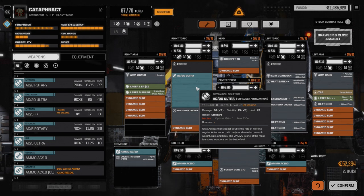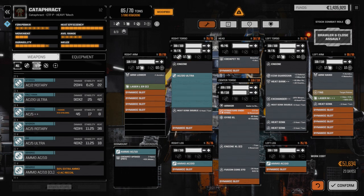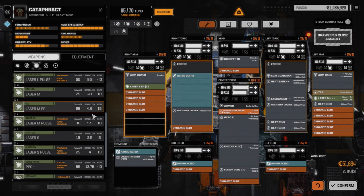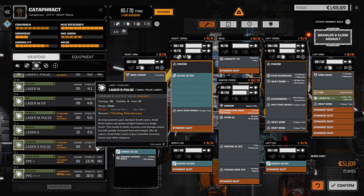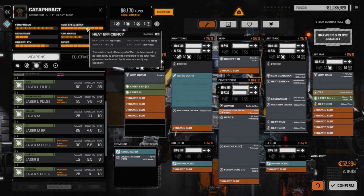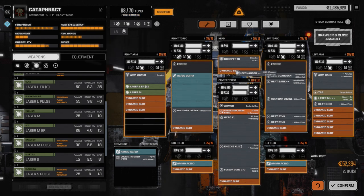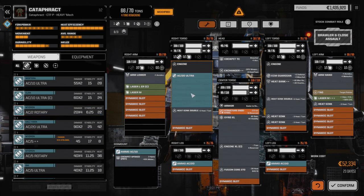Maybe we pull the medium pulse and use a regular medium laser instead. That'll save a little bit — small pulse is 25 damage but more heat. A regular medium laser saves eight heat off the top, which is a little closer, and we have one extra ton. Let's move the exchanger into the head. I think I am going to switch that around — I'm going to pull out the Ultra 20 and go with the AC5 Rotary instead.